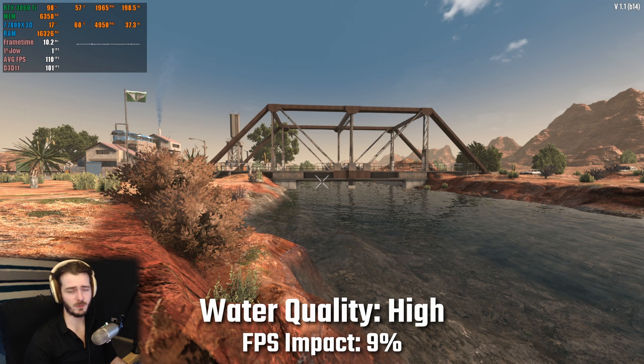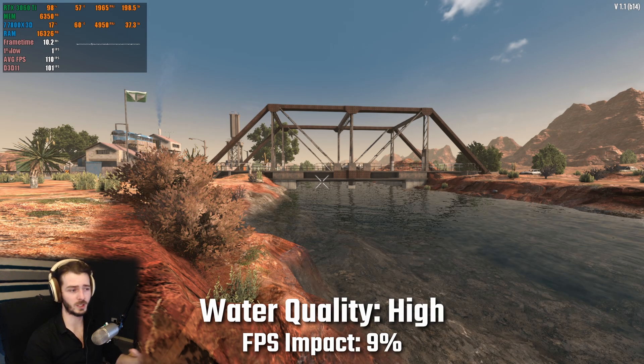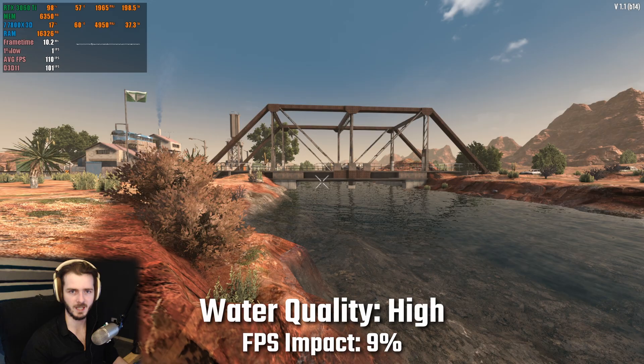For water quality I saw an fps reduction of around 9% going from the low settings to the high settings. This performance loss will fluctuate depending on the size of the body of water you're currently looking at — bigger lakes will be more intensive than smaller ponds with this setting.